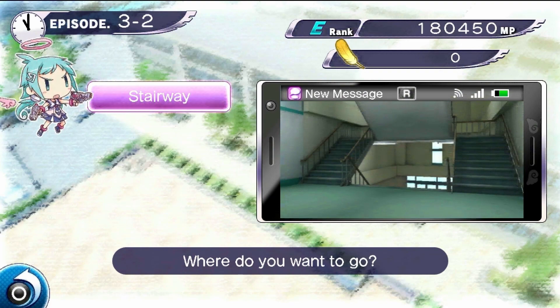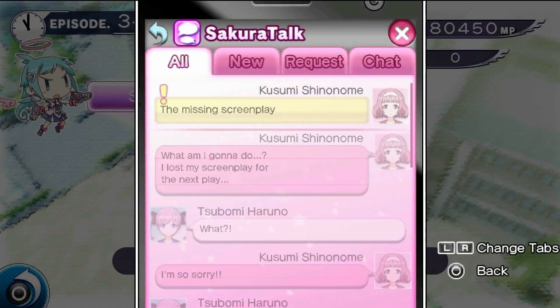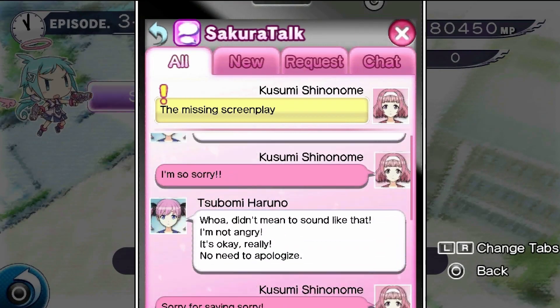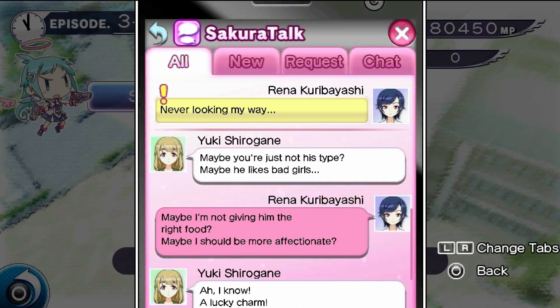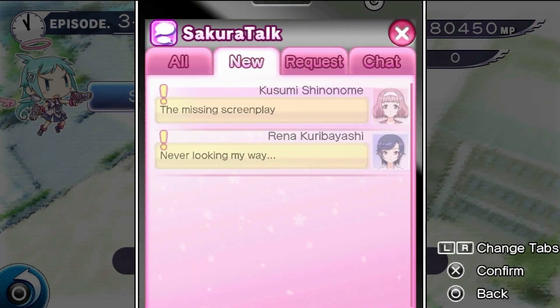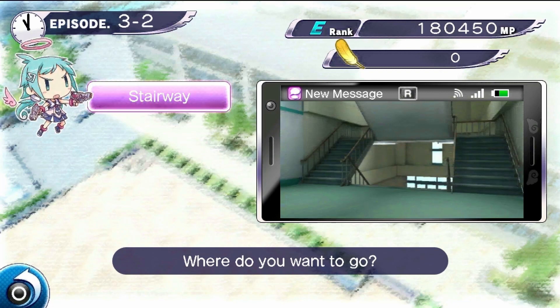We can only pick one stage at the moment — sometimes you'll have a choice between three or four. If we hit R, we'll be brought to the Securator, which will let us look at some of the quests we can get. Most of the quests are: find a thing in the world and shoot it, find a girl in the world and shoot it, or other things like that. You can also go to the chat site, which will teach you things about playing the game.